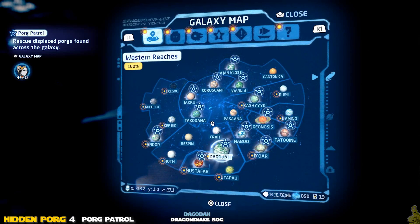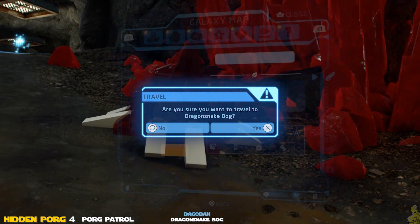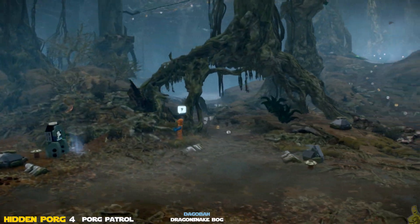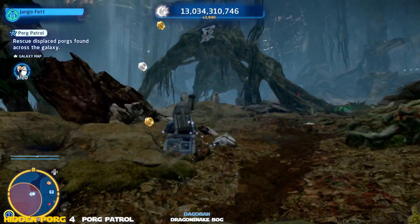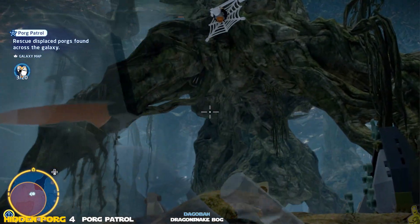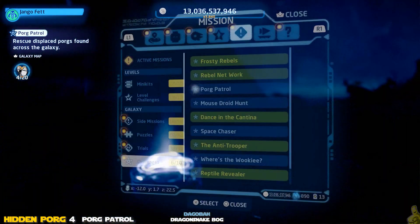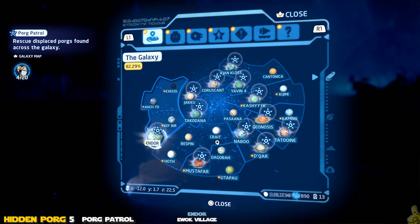Hidden Porg number four — we're heading over to Dagobah, Dragon Snake Bog. This is actually one of the easier ones. On my PS4 run while I was scouting the area, I accidentally got the Porg. Luckily I remembered where it was, and the waypoint marker guided me toward the area anyway. It's right up on a tree high up — and don't shoot the Porg, shoot the web! There's a little Porg damage but he bounces off. We'll be back for that mouse droid in the background too.